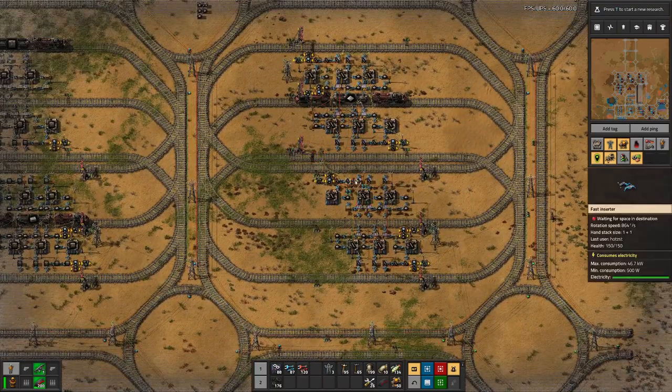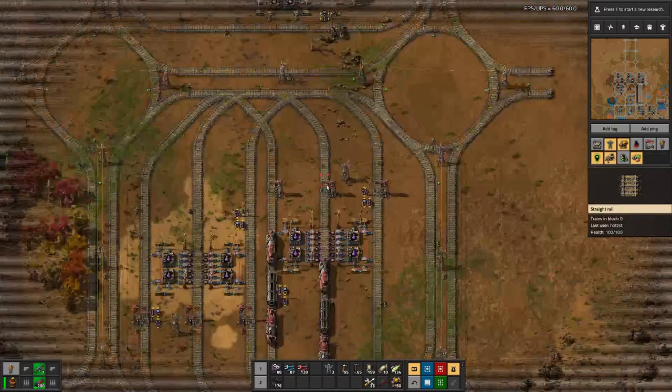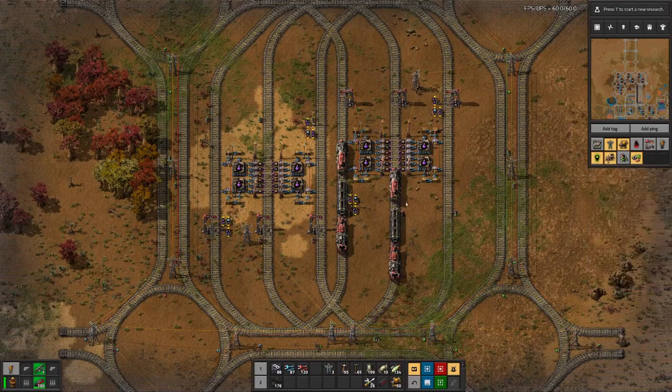The iron stick production is actually working, and then of course we have our science production down here with the two trains set up for delivering the ingredients for the factory and the pickup.